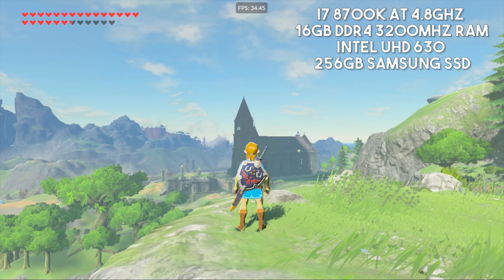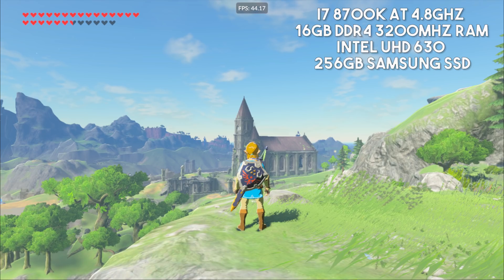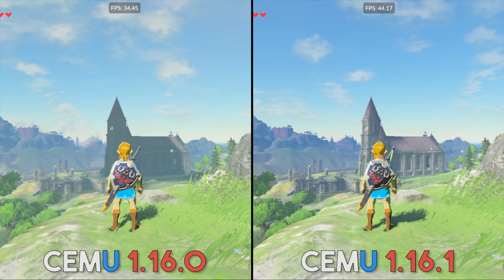What I've done instead is gotten just a few screenshots — this is of 1.16.0 running on my iGPU, you can see the specs on screen right now. Since 1.16.0, they fixed most of the shadow issues with a shadow fix graphics pack, and the performance is pretty good, staying above 30 frames per second when running at 720p. However, swapping over to 1.16.1, we've seen an enormous performance boost — even on my iGPU, average frame rates have gone up by about 9 or 10 frames per second, and based on benchmark numbers from CMU's official Discord, this seems to be the case for everyone, even on much lower-end systems.